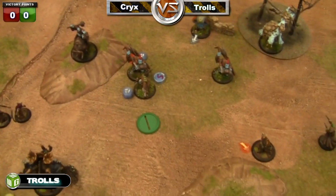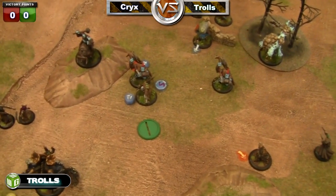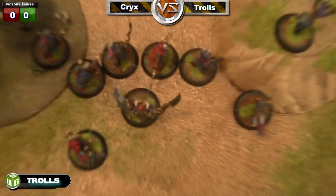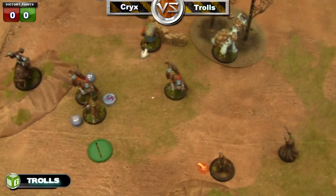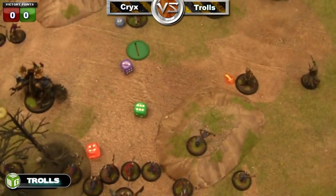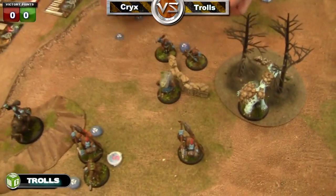He moves up his caster, getting a little bit closer, and does his feat. Now he's going to shoot at Scar — I'm only defense thirteen right now so he needs a six to hit, which he does. Then dice minus two for damage and he boosts the damage roll. That hits me for ten — I'm down to six boxes, which is not a good sign.